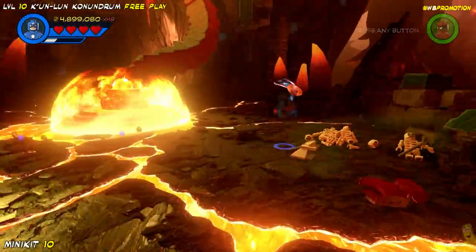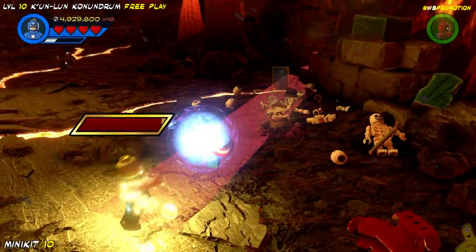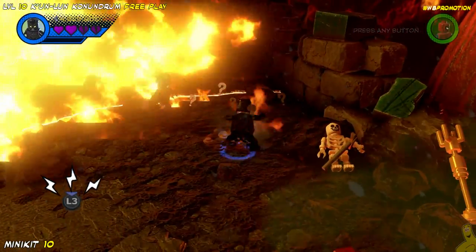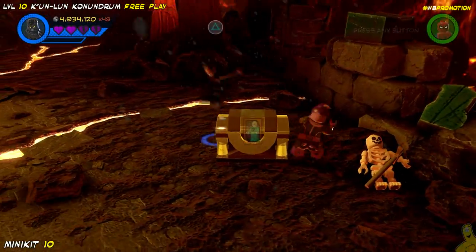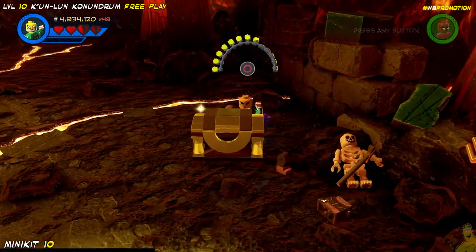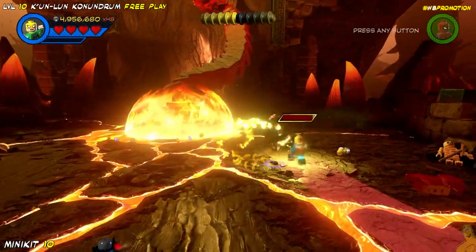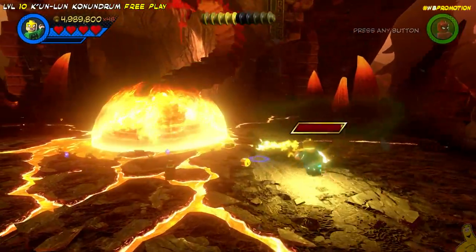Last but not least, on the right-hand side we've got this pile of bones — them bones, them skeleton bones. Go ahead and do a butt slam on them, which reveals a pile of stinky bits. We'll dig them up. We've gone ahead and dug up this ghoul chest, and it turns out Iron Fist can melt ghoul too — apparently he brings the heat. And look at that — all ten minikits are officially ours. We freed Stan Lee and got the character token for Colleen Wing as well.